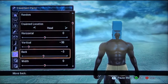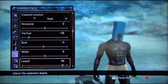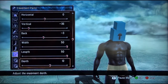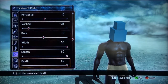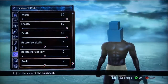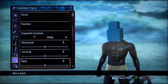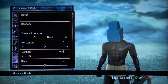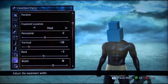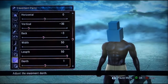Then for the back, go negative three. Max out length, max out width, max out depth, girth — all that. For the second one, same thing as before: negative 36, negative three, then width, length, depth.